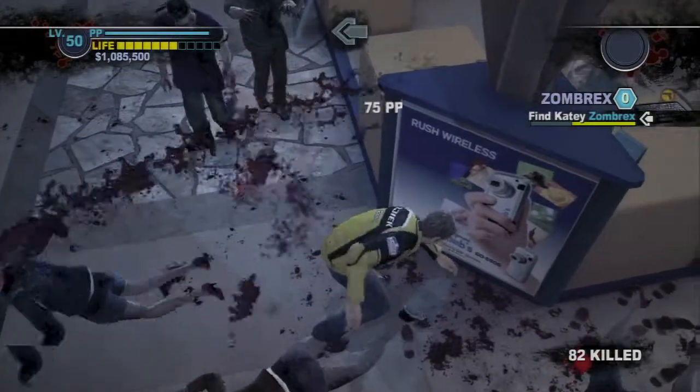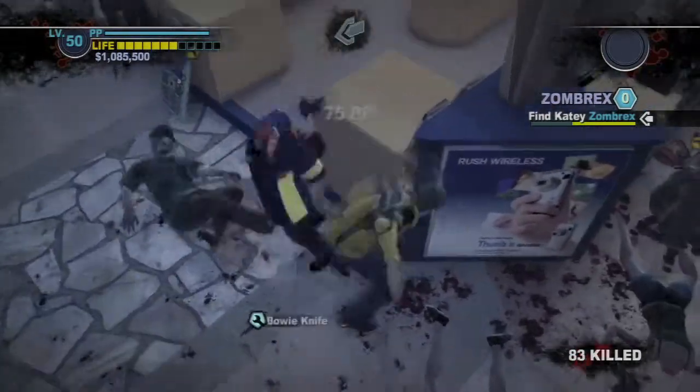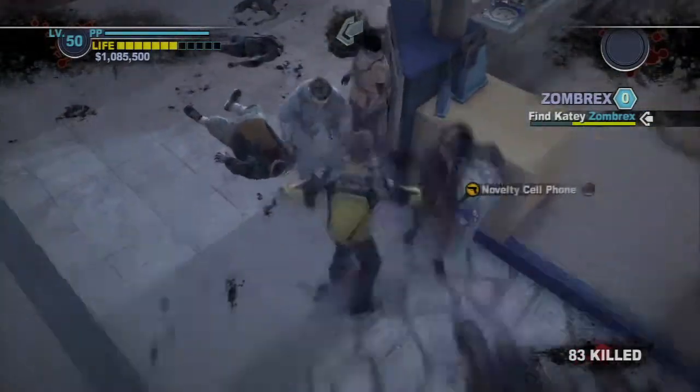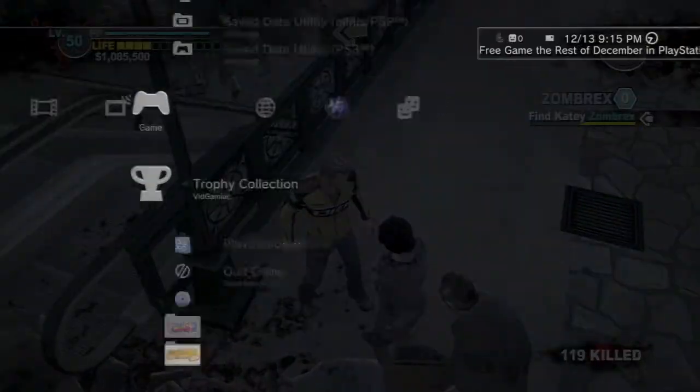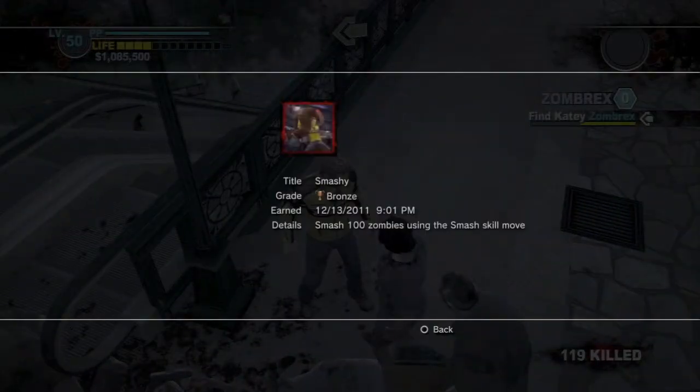You wanna smash the zombies up against a wall or something. If you do it against the floor, they won't die easily — it takes like 2 or 3 smashes. But if you do it against a wall, they die in one hit. And there's our trophy — that's all there is to it.